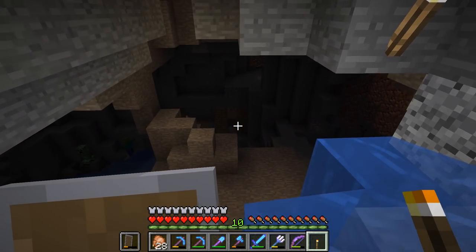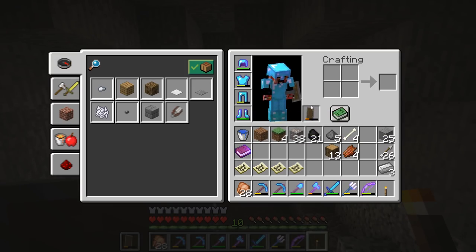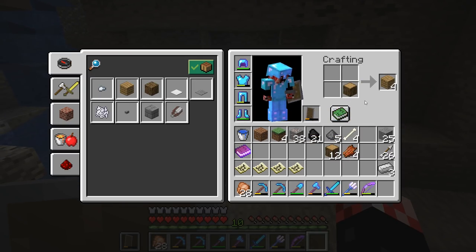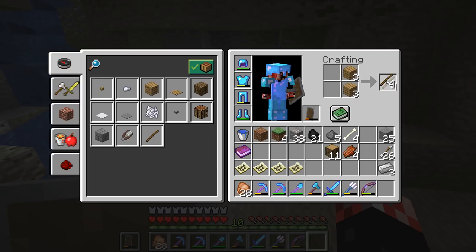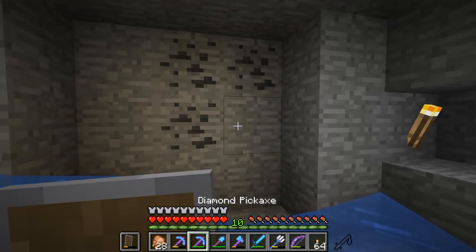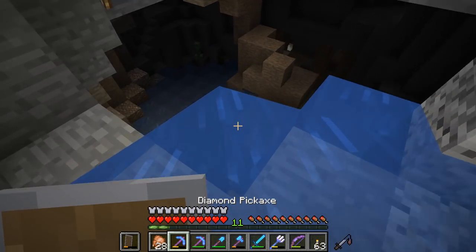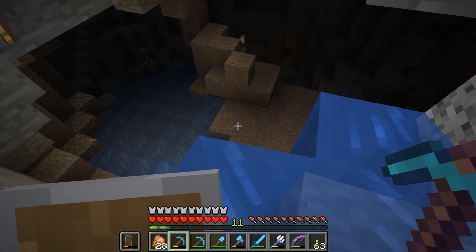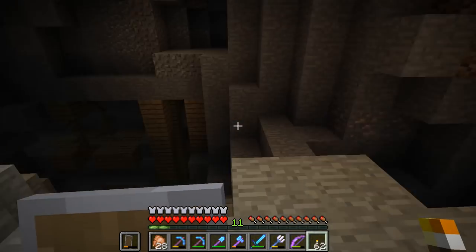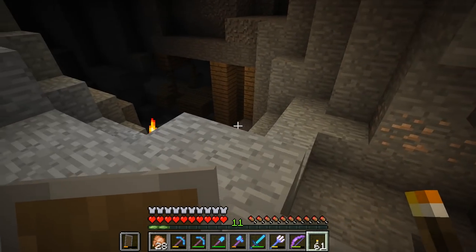There's an abandoned mineshaft down there — so we actually have something to explore with you guys, which is pretty interesting. I've got myself 38 bits of iron ore so far. Why don't we go and make ourselves some torches, and why don't we go and explore the abandoned mineshaft? It feels like it's been a while since we've done that. I'll use the water stream to get back up — which is awesome. There's the mineshaft, and there's some iron right there.